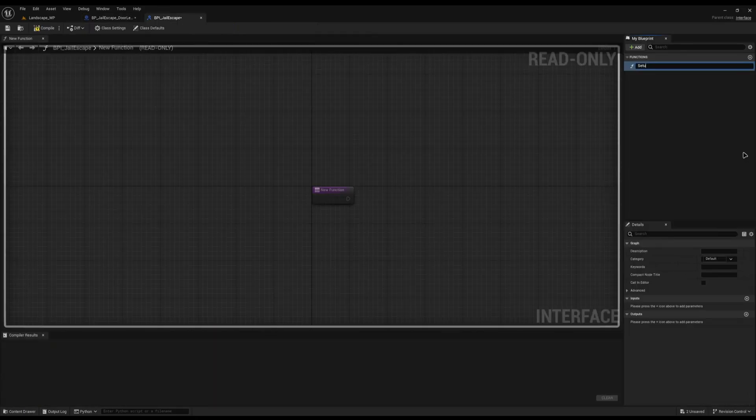The function I will call setup escape. I'll add an input, set it to jail cell, and set the type to bpi_jail_cell — that's pretty much all this one needs, so we can hit compile and save.